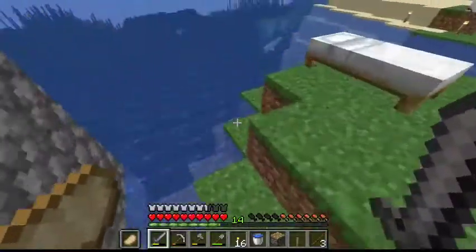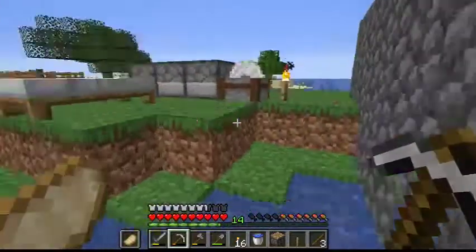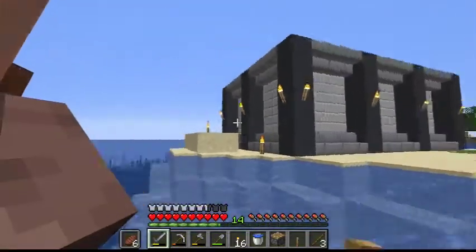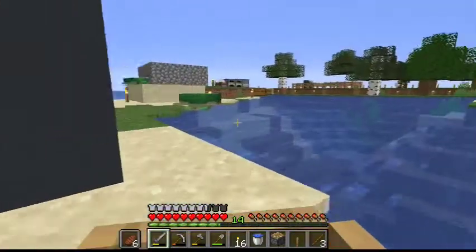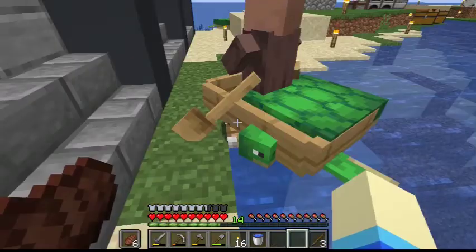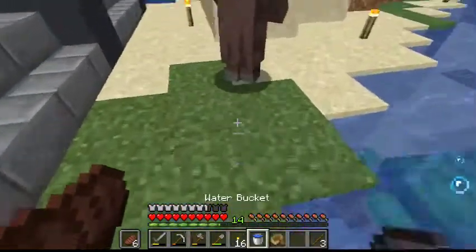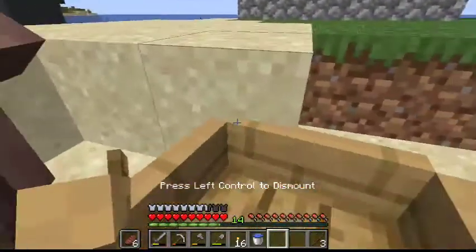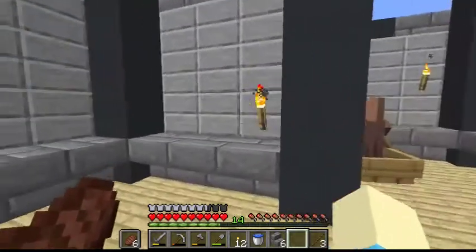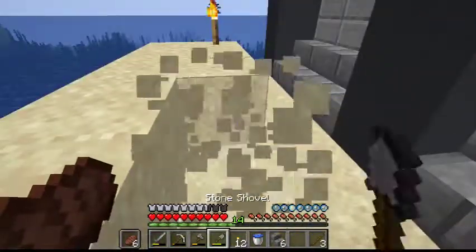Before I go I want to get this villager out of his own little cage — he's still there. I want to bring him inside the house. I definitely need to do something about a crop farm or something like that because I ran out of food. Come on dude, get out! That turtle is so obnoxious. Alright, he's in — that's good.